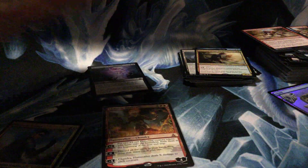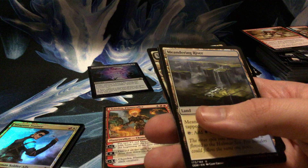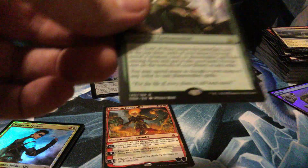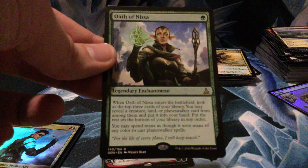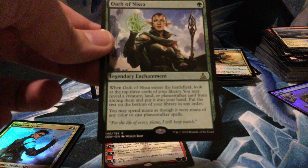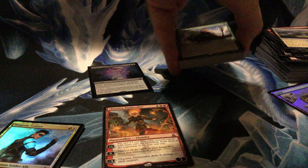Last pack — it's empty, alright. Will we get a Wasteland, an Ancient Tomb, or something cool? No Waste in the last pack — I am sad, and my commons are flying away again. Meandering River, Baloth Pup, Flare Drone, and Oath of Nissa — that's a good oath to have. One-drop: when it enters the battlefield, look at the top three cards of your library, you may reveal a creature, land, or planeswalker and put it in your hand. Also, you may spend mana as though it were mana of any color to cast planeswalker spells. Very interesting!